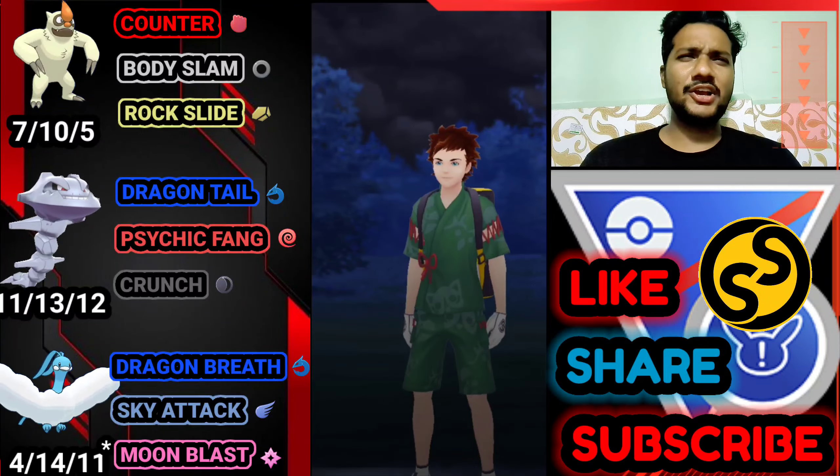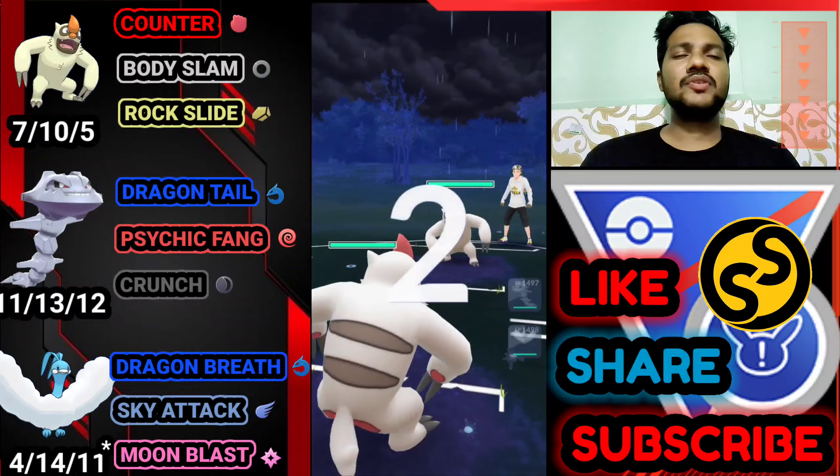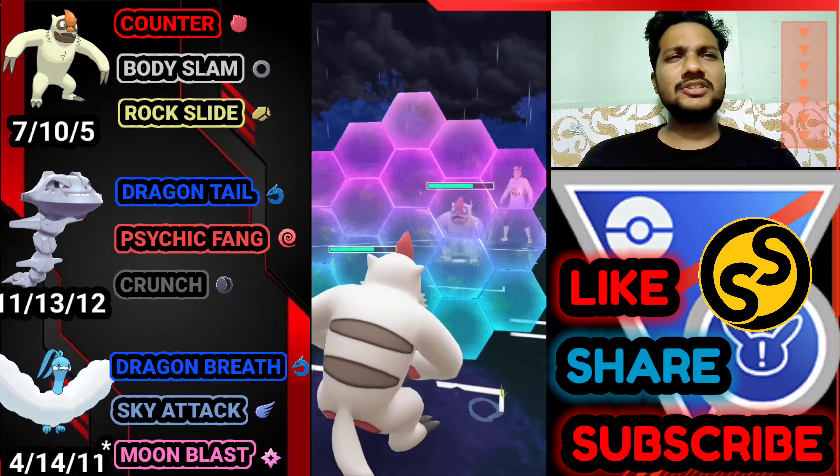We got double Psychic Fang back and double defense drop. I think we just need 1 Body Slam to knock out Wishcash. Steelix is almost gone. Wishcash gone — 1 counter, 2 counter — and GG for us.